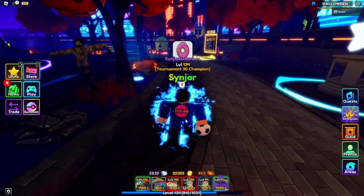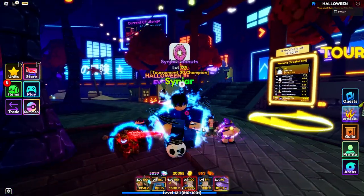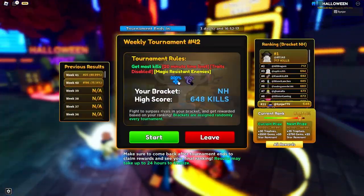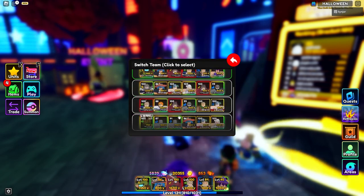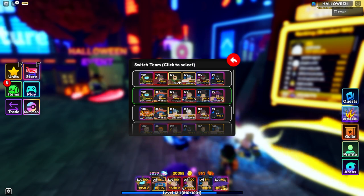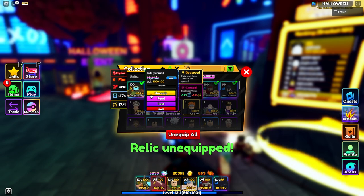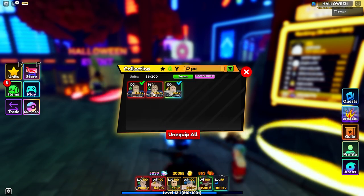One thing I realized from the comments - some of you guys were telling me to use some guy called like Sushi or something, one of the Bungo Stray Dogs units, and I don't actually have him. But I realized the tournament is water buff. I completely forgot about the water buff and just went all out using Stain. But because it's water buff, we can use the Cider.